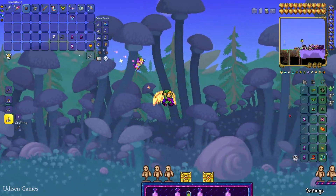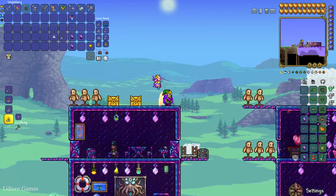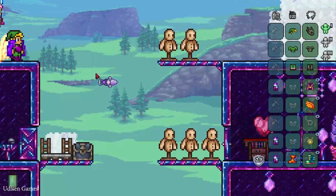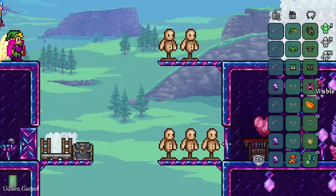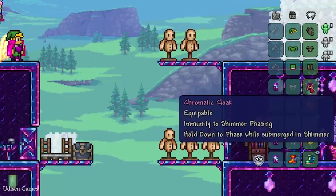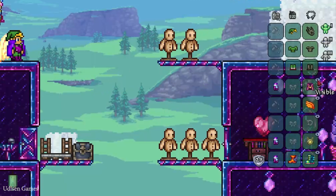Of course, there is also a problem because now all accessories are easily visible — wings and so on. I want to deactivate all accessories visually. For that, open inventory and find the extremely small button near every accessory. Press this extremely small button to hide them.